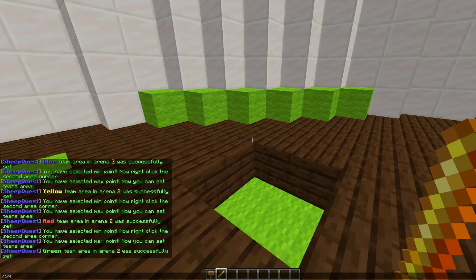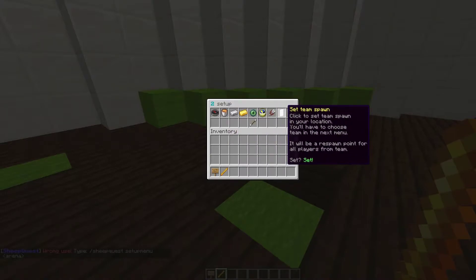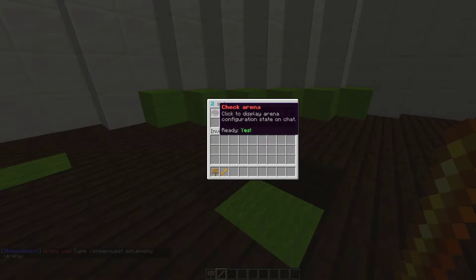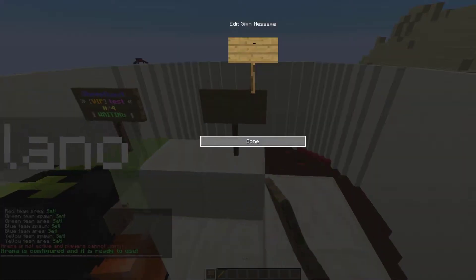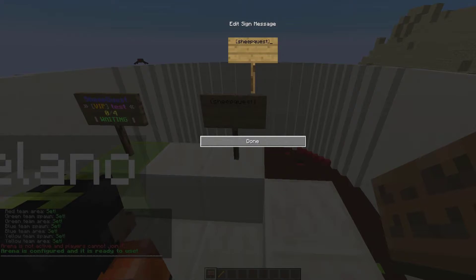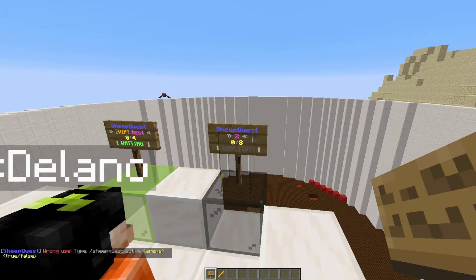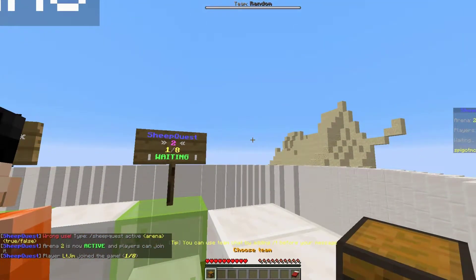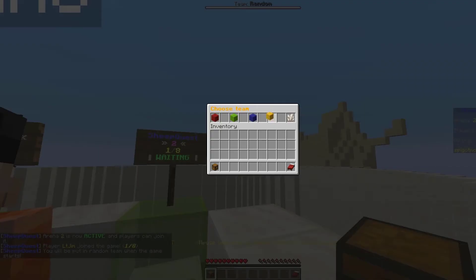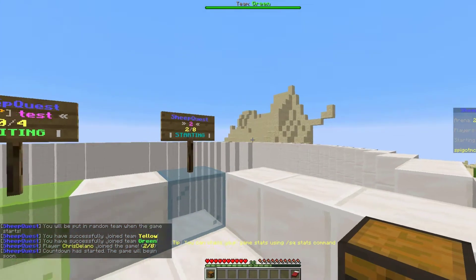Once that's done, do /sq setup menu — this brings up a GUI. Select the arena and it will show you all the different parts, making sure everything says 'set'. You can also delete the arena this way. Click 'check arena' and it will confirm in chat that everything is set. Now create a sign by typing [sheep quest] on the first line and the arena name on the second — it will currently show inactive. Do /sq active two true to activate it; it will go green and you can right-click to join. In the lobby, right-click the chest to choose a team — yellow, green, or random — then it counts down 40 seconds before starting.